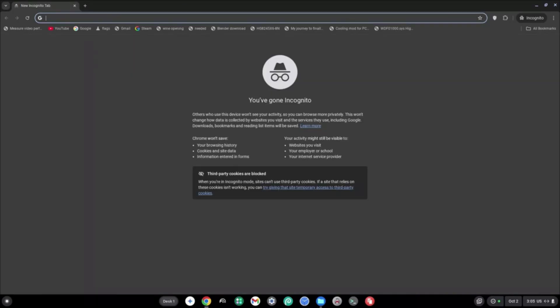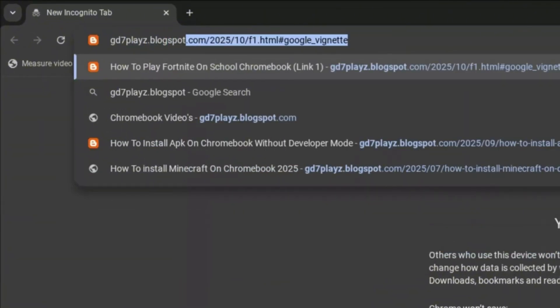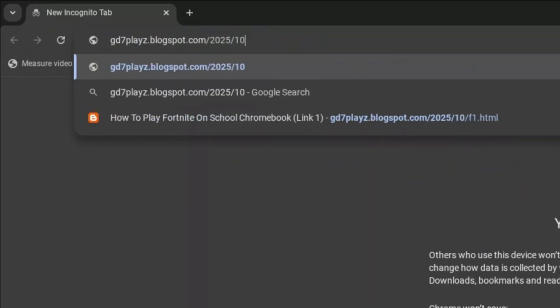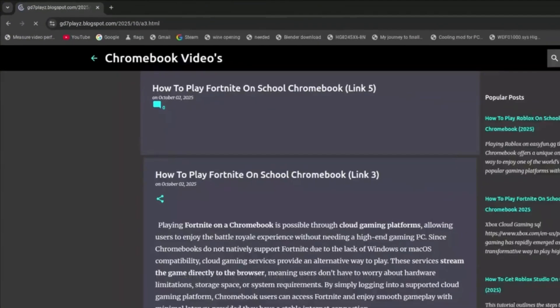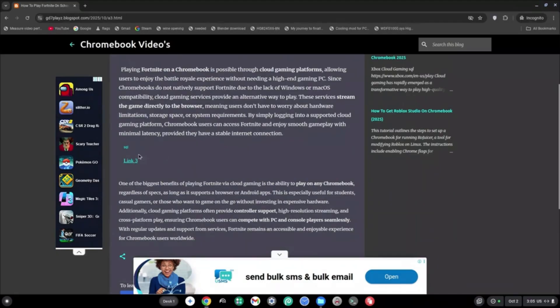The third link you want to try is gd7plays.blogspots.com/2025/10/a3.html and hit enter. Once on this site, go ahead and try link three and let's see if this works for you.